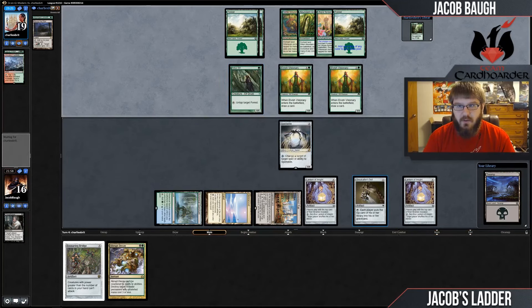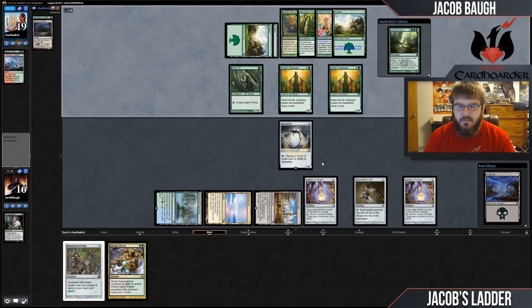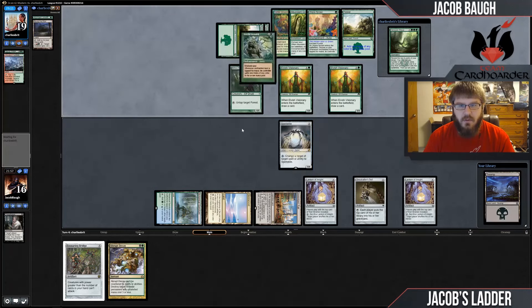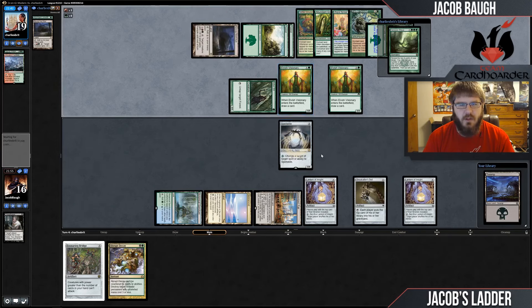Genesis Wave — I definitely want to mill that one. Draw round is fine. I don't believe they have anything important in hand besides a Wolf Run. So they're making a bunch of mana and Wolf Running for some reason.